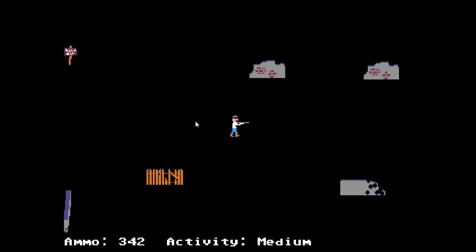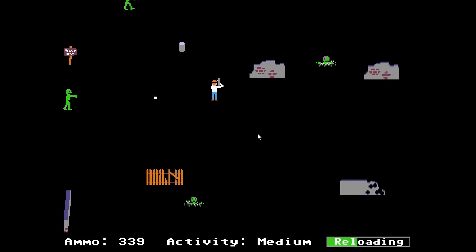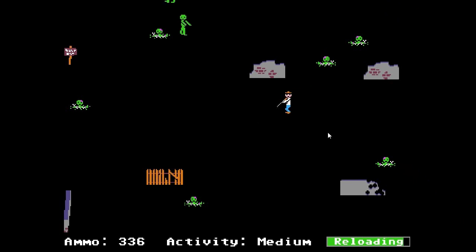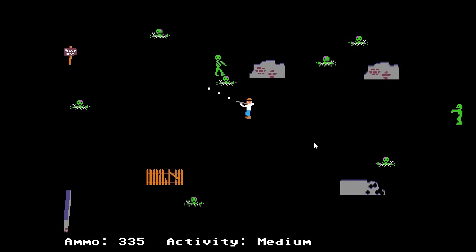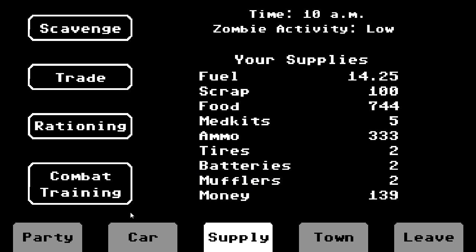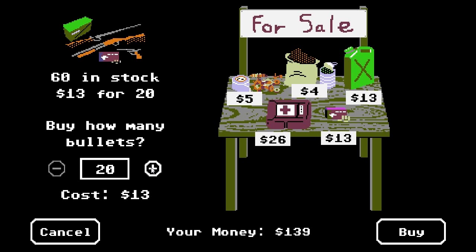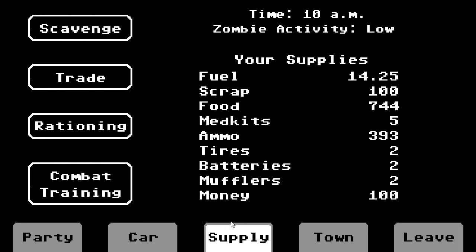We'll scavenge once more — it's still medium, and then we'll head out. Something immediately — I think that was scrap. There are boss encounters; you do not want to get hit by those, not at all. We got a little bit of food, more food — we'll never say no to food. It's bullets we primarily want. My aiming there was terrible — I did not want to get hit. Also fifteen scrap. How many bullets do you buy from town? We have a lot of money, so we'll buy 60 bullets. That puts us back to a respectable amount — 393 bullets.